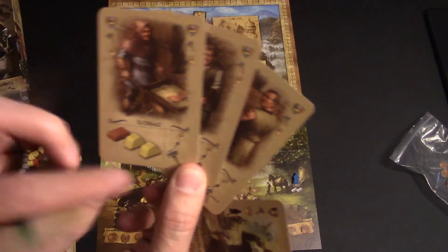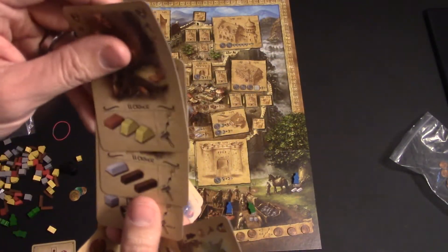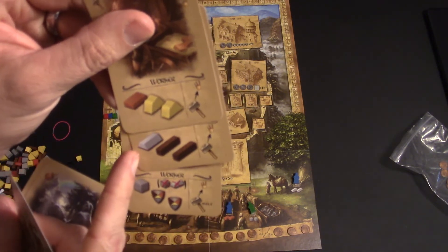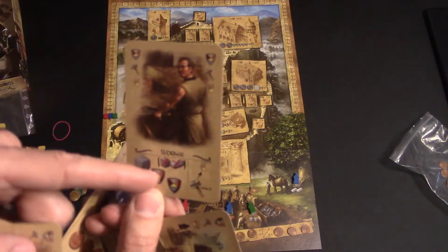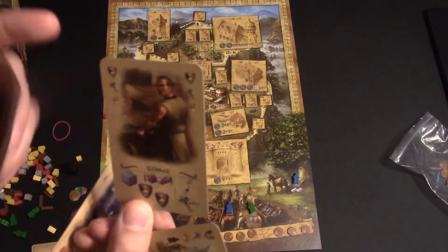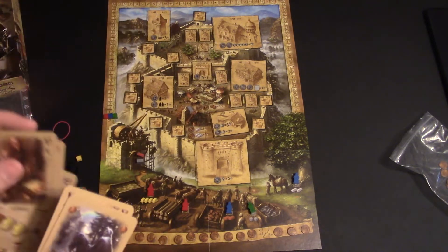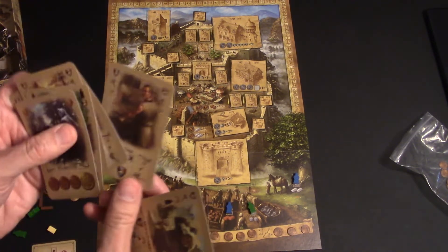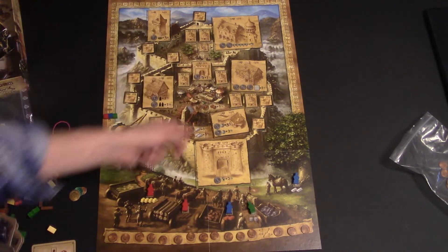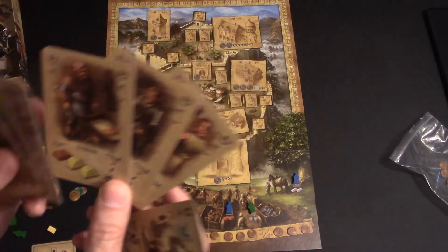The next three are builders, and these builders build for crowns — for victory points. Whenever you play one of these workers, you get resources: this one gives you a brick and two sand, this one gives you a silver and two wood, this one gives you a stone and two others of your choice — but it cannot be stone or silver. You get some resources and have the option to build, but you cannot place a man afterwards, so you're just building.